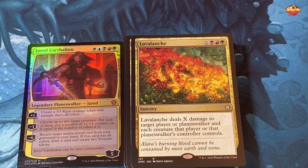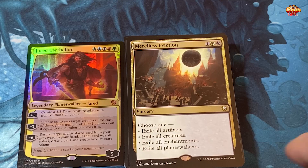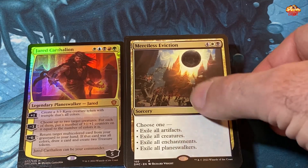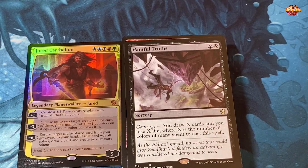So with this deck, all I'm seeing is creature beats — that's it. Lava Lynch — Jund — X deals X damage to target player or planeswalker and each creature that player or planeswalker's controller controls. Merciless Eviction — black, white, and four — choose one: exile all artifacts, exile all creatures, exile all enchantments, or exile all permanents. That's a very strong card. Someone actually cast this on me when I had a bunch of planeswalkers out with my Atraxa deck. Murmuring Bosk — very good card.